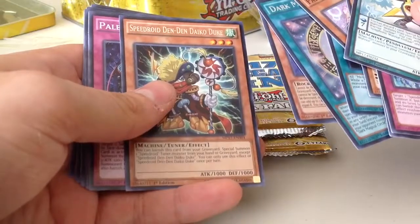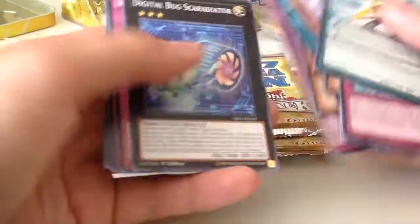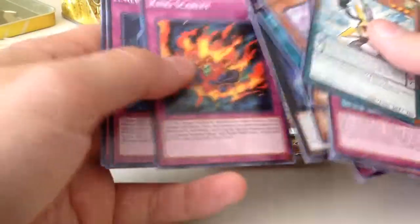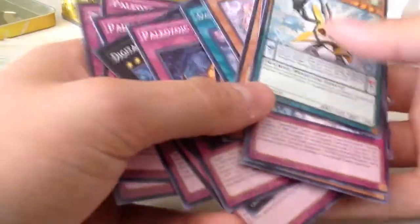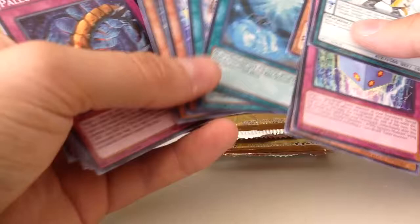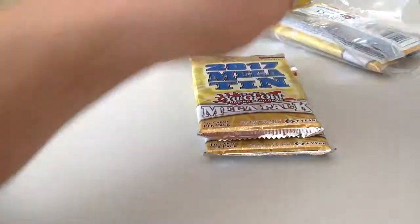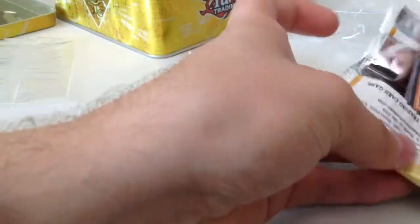Speedroid, Denden, Die Code. Paleozoic, Digital Bug, King Scarlet, Paleozoic, another Paleozoic, Rocket Hand. I'm setting aside these rare ones. I was not expecting Dark Magical Circle, but at least now I can use it to complete my Dark Magician deck.